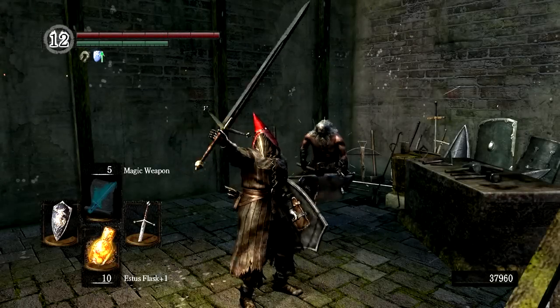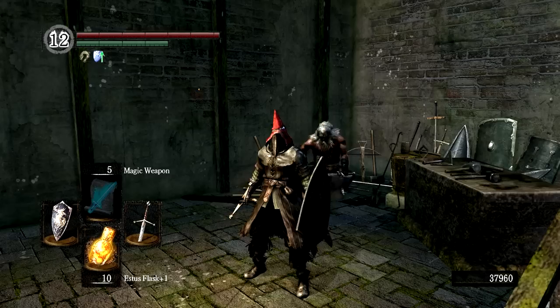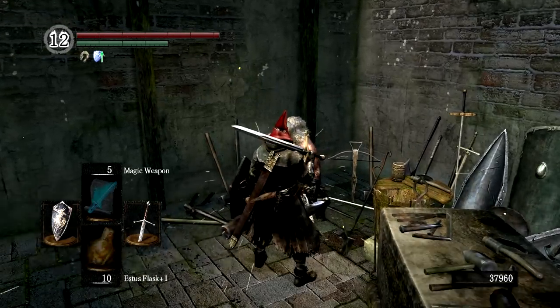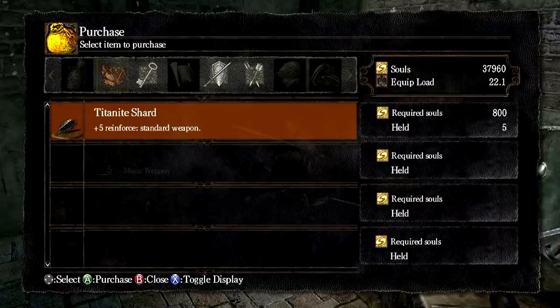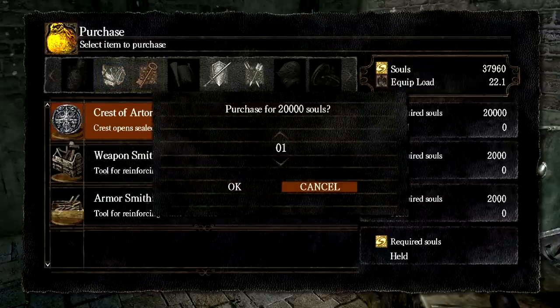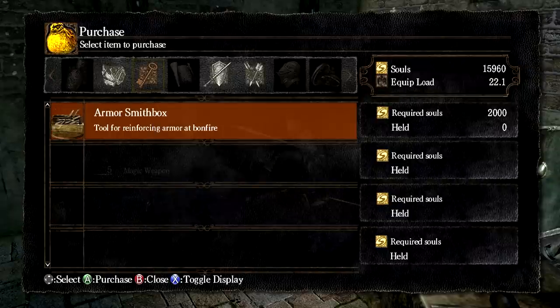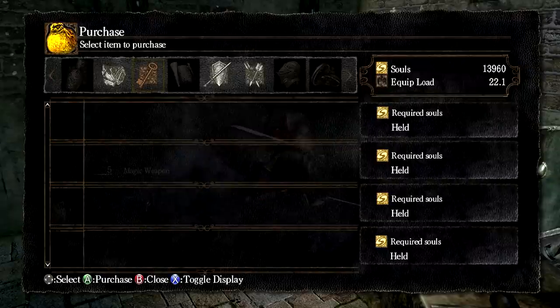Hey everyone, it's Blue Lizard Jello and welcome back to Everything Possible in Dark Souls 1. Let's get started without delay. Here we are with Andre and we're finally going to purchase a few items from him — first and foremost the Crest of Artorias, then the weapon and Armour Smith box. Then we're going to go explore the Darkroot Garden.